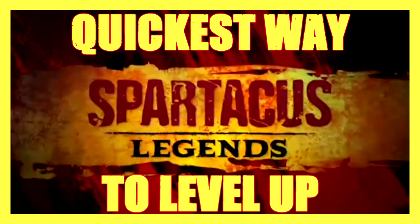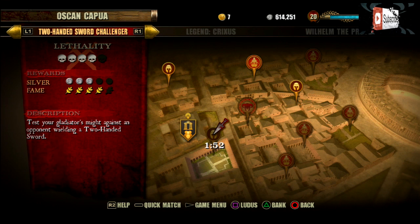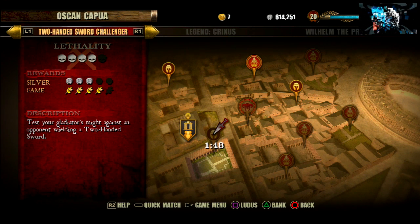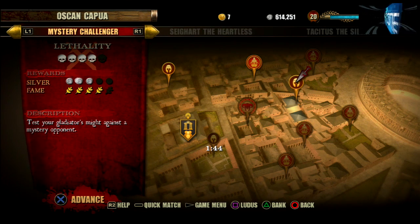In this video I'm going to be explaining the quickest way to level up in my opinion. What you want to do is go to the Oscar and Capua area and do the two challenges — one is the two-handed sword challenger and the other one is the mystery challenger. You just want to keep alternating between these two and you're going to get a lot of XP.